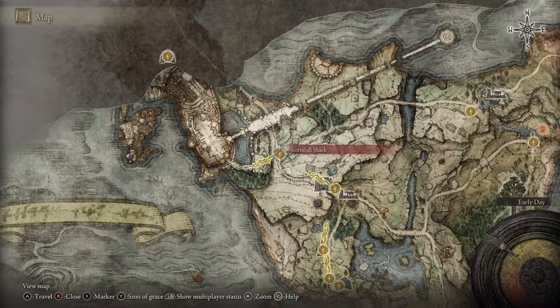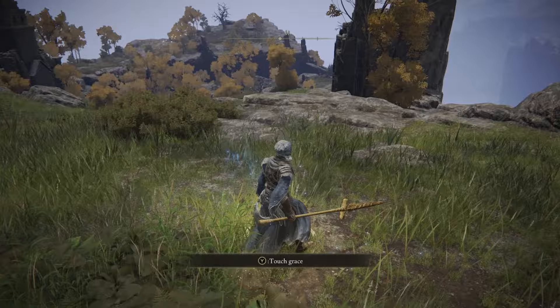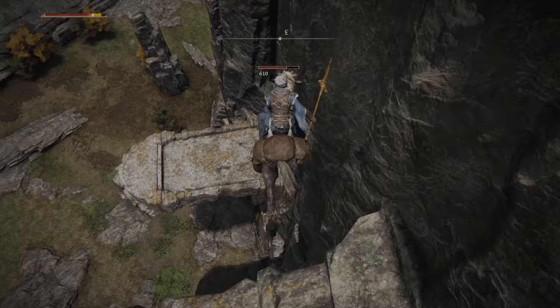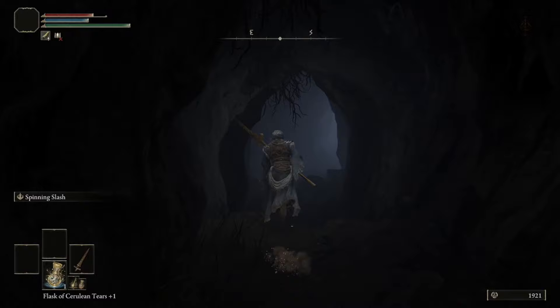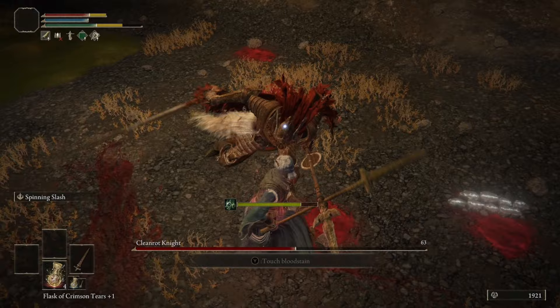Fast travel back to the Storm Hill Shack because you need to run north into Liurnia around the backside of Stormveil Castle. There are a few items to get here that are incredibly easy to get now that you have the levels. Follow the route shown on the map until you can see Liurnia over the cliff side, then jump down some tombstones all the way to the bottom where there's a dungeon. Head into Stillwater Cave and defeat the Cleanrot Knight at the end to pick up the Winged Sword Insignia talisman. This works really well with the Sword Dance Ash of War that we're also picking up in this area, as it raises attack power with successive attacks.